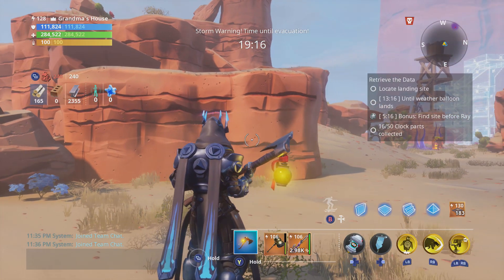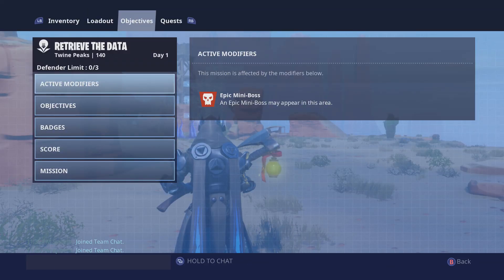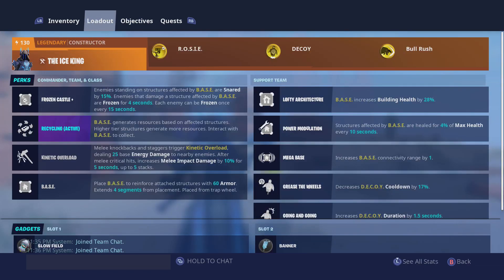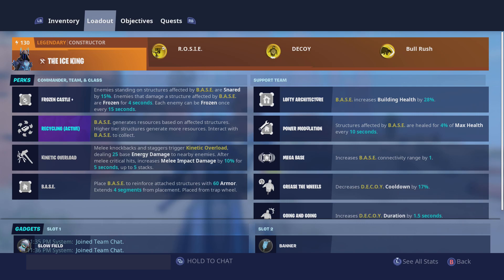Hey everybody, today we're going to be doing this retrieve the data mission. This is a normal 140 retriever data in Twine Peaks. Today we'll be using the Ice King with lofty architecture, power modulation, megabase, grease the wheels, going and going, with banner and slow field. Grease the wheels and going and going aren't absolutely necessary but will help with the build.